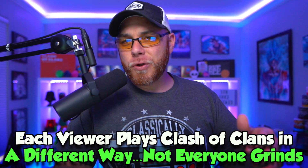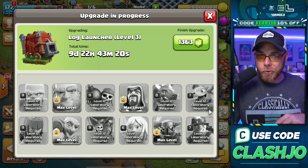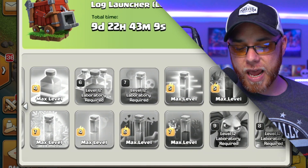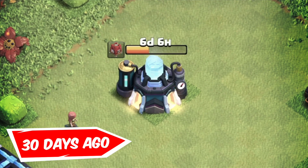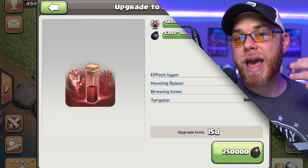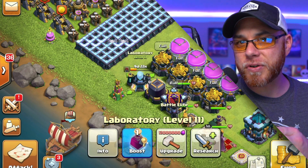Each of you plays Clash differently, and the amount you play varies based on real life. When we look at this laboratory, this is proof that the guidance we've given you over the last six months actually works with the hammers of fighting and hammers of spells. We have completed literally everything in our laboratory in the last six months, minus those siege machines. We used hammers to finish out the poison spell, the skeleton spell, and that minion. The laboratory only has about three months left, so we can now transition our hammer purchases into something else.